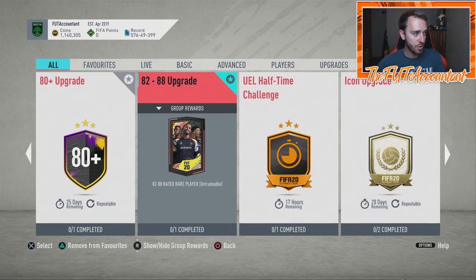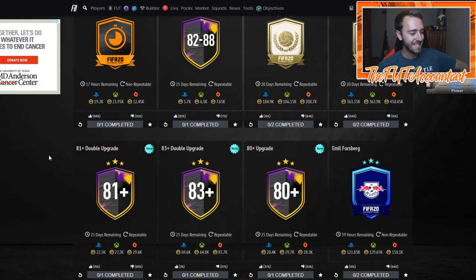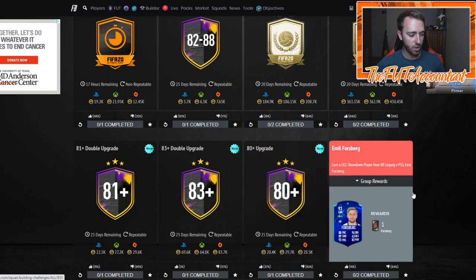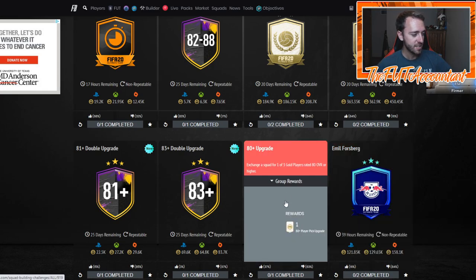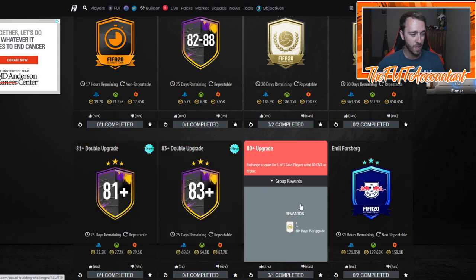Talking about these upgrade packs — there's actually stuff to do on the menus right now. I want to talk to you guys about how you can craft these very cheaply, how you can do them efficiently and get a lot of packs done. I'm going to go to Footbin actually and show you how much some of these SBCs cost to craft straight out of pocket. The 81 double costs you 11 rare players. The 80 plus upgrade costs you 10 rare players — about 20K per, so 22K for the 81 plus rares at 1.5 to 1.6K a piece.